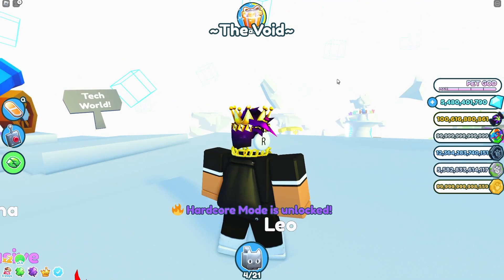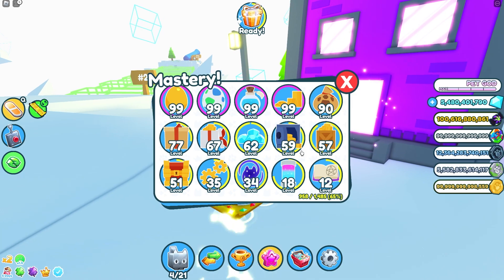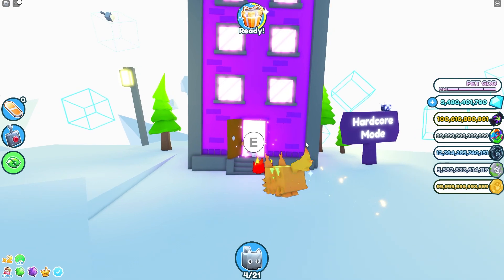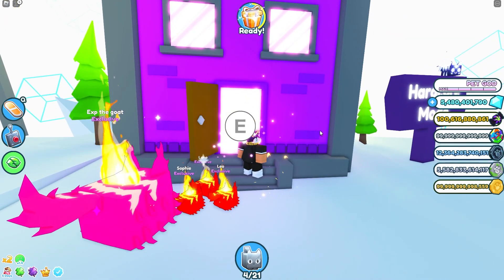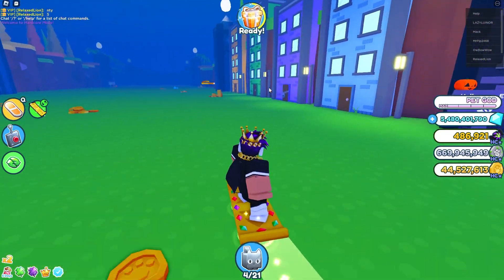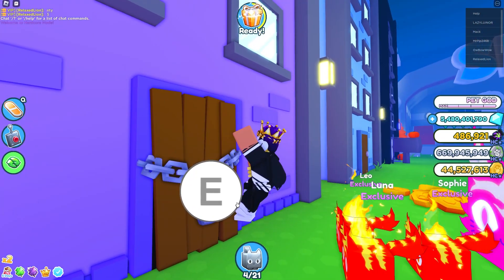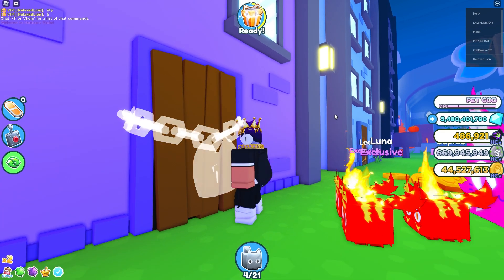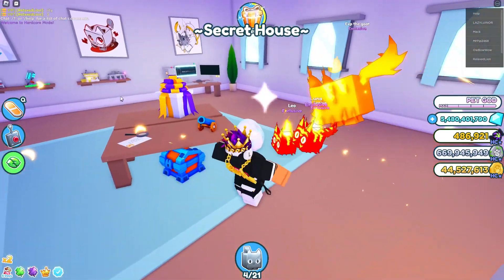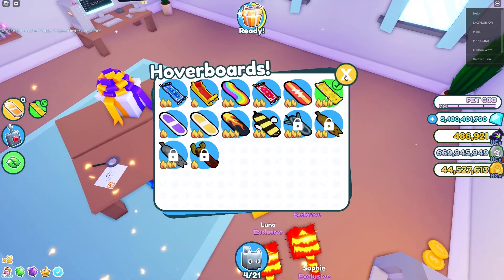The only way to unlock these doors is to go to the Void and complete hardcore mode. You have to complete some part of mastery — I think around 30% — then go into hardcore mode and complete it. After that you can go to the starter world, click E on the secret door, click yes, and it opens up to your secret house. That's also where you get the purple hoverboard.